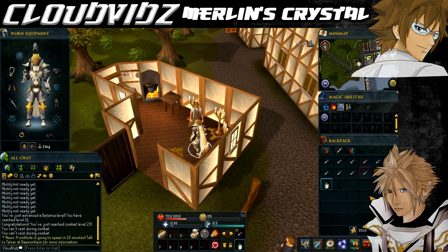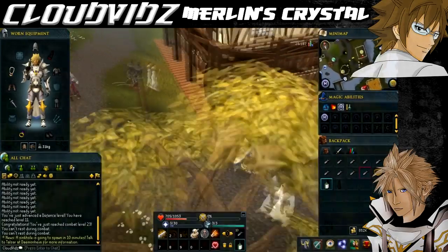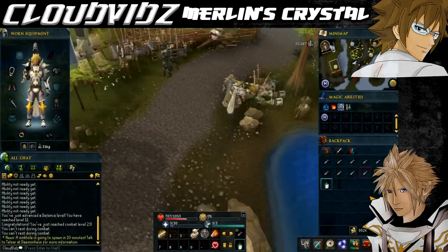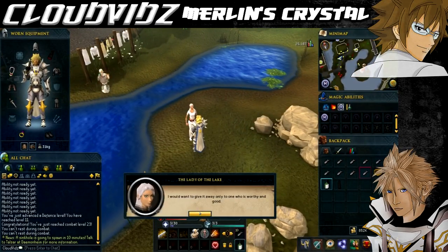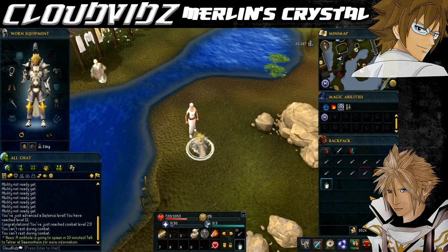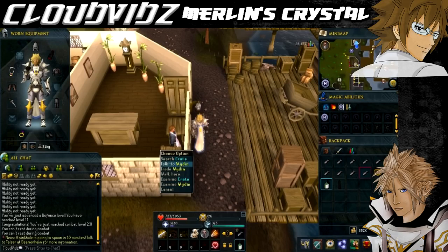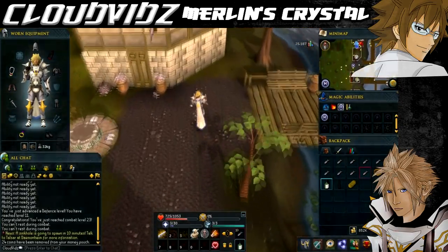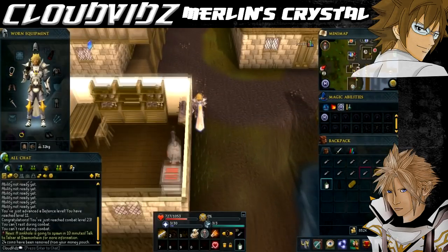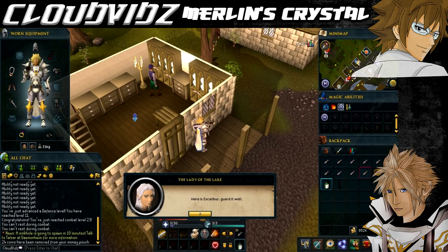The next thing we need is Excalibur, which is in the possession of the Lady of the Lake, who can be found south east of Taverley in a little peninsula. Head to Taverley using the Lodestone network and then head to the Lady of the Lake. She'll be willing to give you the sword, but first she wants to test you and will ask you to go meet her at the jewellery shop in Port Sarim. Head to Port Sarim via the Lodestone network. Once you arrive, first go to the food shop just south of where you are and buy a loaf of bread, as you'll need this in a minute. Then head to the jewellery shop, and as you go to open the door a beggar will approach you and ask for some bread — hand it over, and it will turn out it was the Lady of the Lake testing you. She will now give you Excalibur in exchange for passing the test.